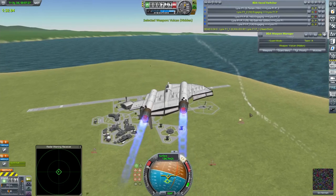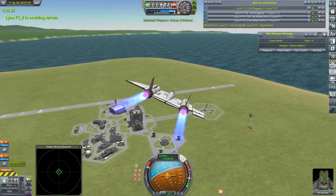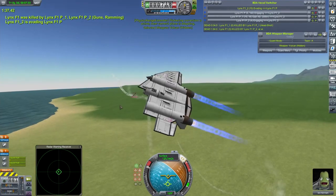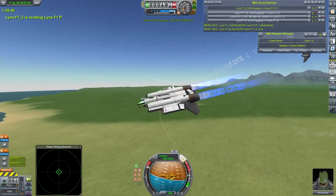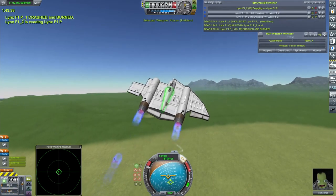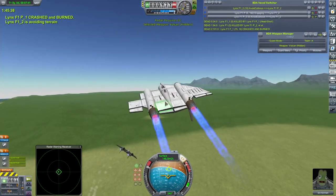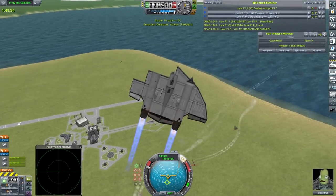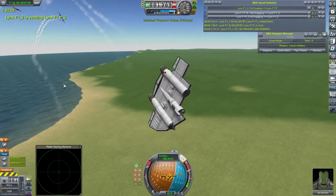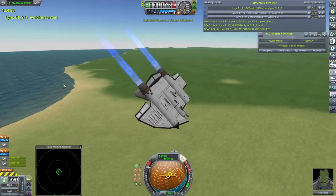So it would appear, on the basis of that and the previous testing I've done, that increasing the detonation distance of your missiles does provide some advantage, although not a ridiculous one. Anyway, there were two things we wanted to test, so let's go take a look at the other one.